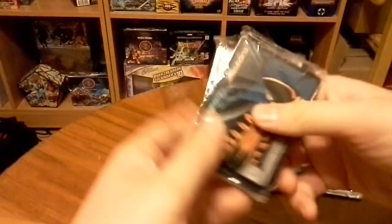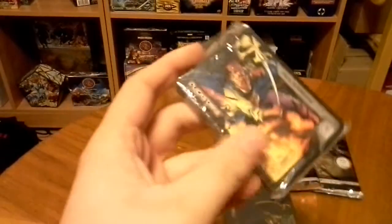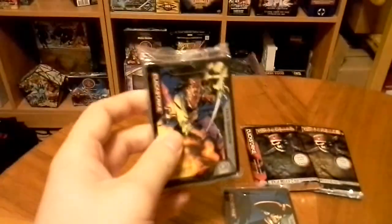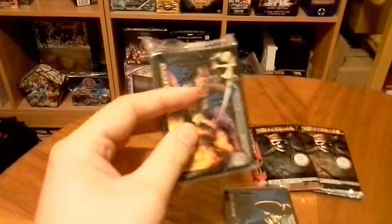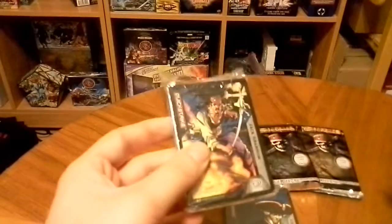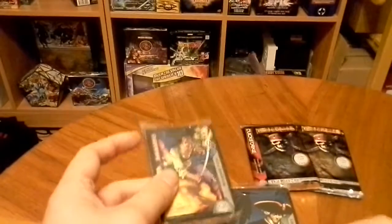Hey guys, today I have two starter decks for the Pirates of the Caribbean Quick Strike. Quick Strike is a type of mechanic. Only two games had this — the Pirates of the Caribbean and the Avatar one. As you can see, it has this little pull-up tab like Shaman King. This takes advantage of the same thing, of course, because it's made by Upper Deck, just like Shaman King.